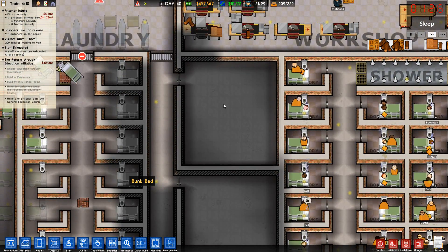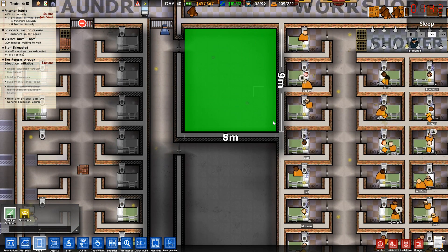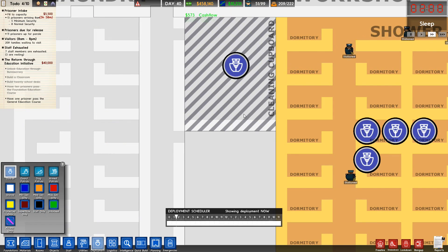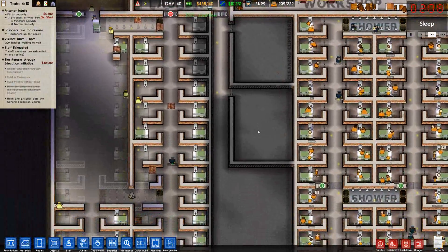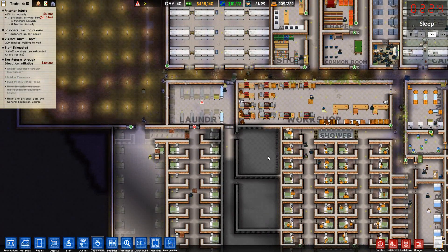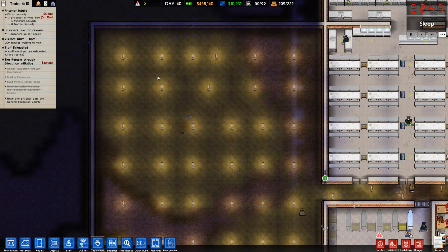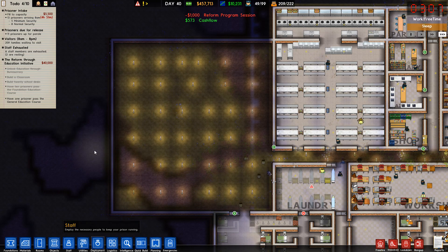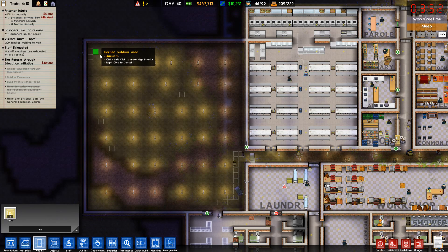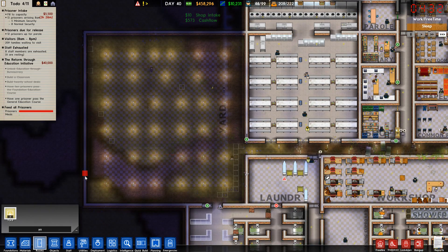We've got the laundry working. This is going to be the prisoner chapel, so we'll go ahead and make this the cleaning cupboard — it's going to be a big one. And here is going to be our yard.